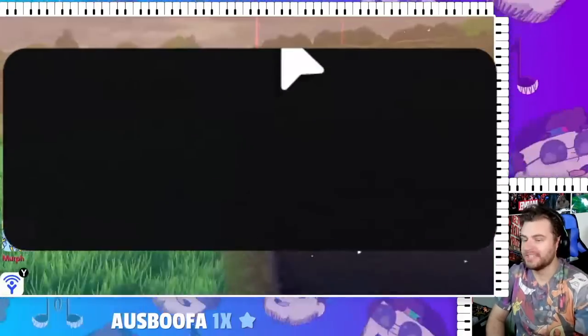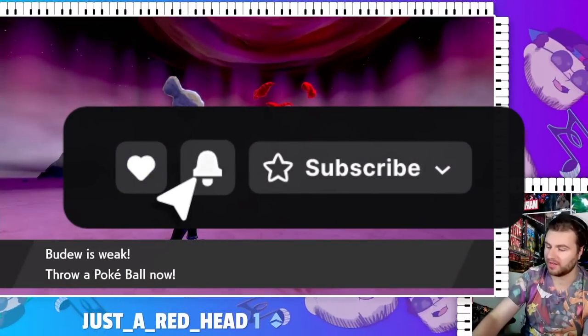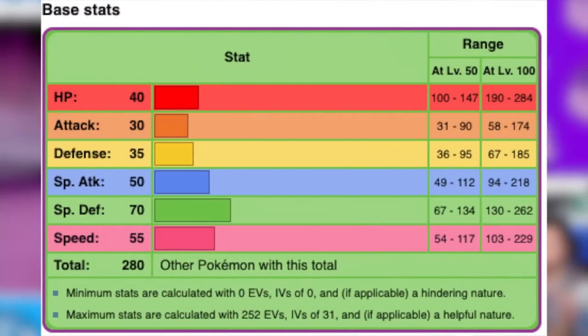Once we get access to the Wild Area, we get a ton of encounters that we can use. In the Wild Area itself, we can catch ourselves a Budew and a Natu, and I transfer in a Meltan from Pokemon Go. Budew is pretty solid, and we know that it can be pretty good because of how it performed in our baby-only run.